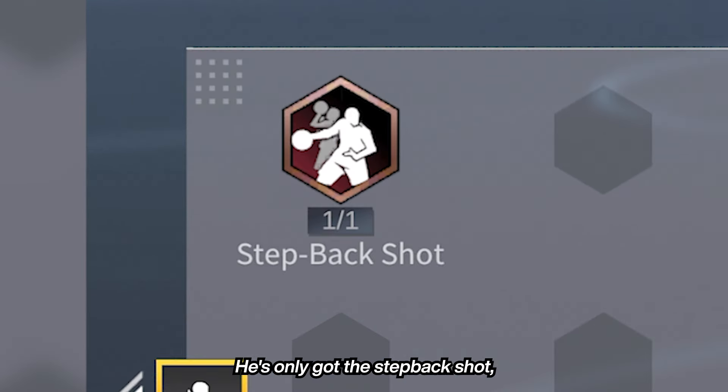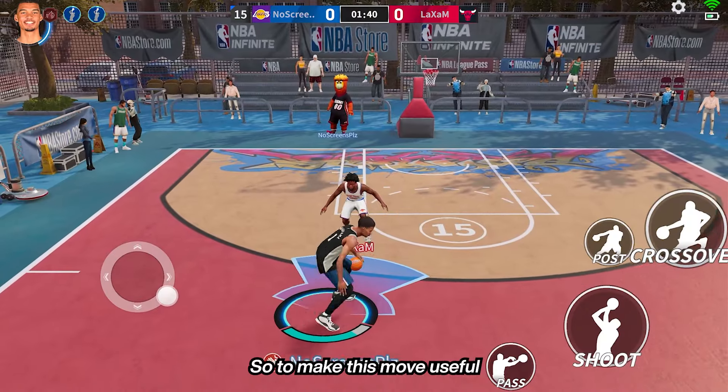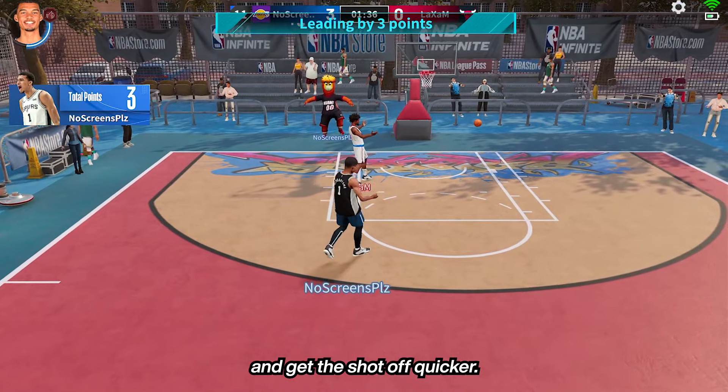For his shooting moves, he's only got the step back shot, which is too slow for my liking and doesn't really make much space. So to make this move useful, step back to your sides to create space for a shot when driving and get the shot off quicker.